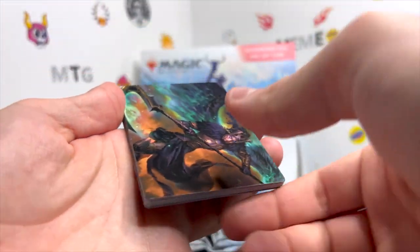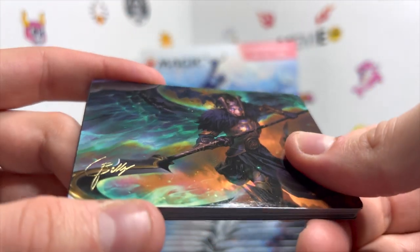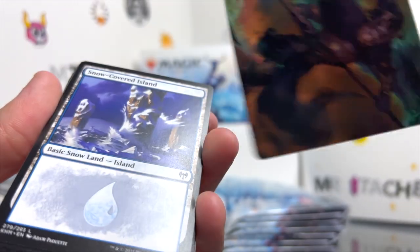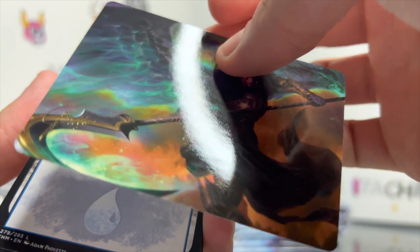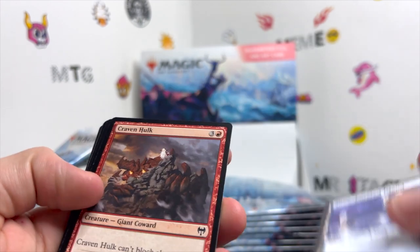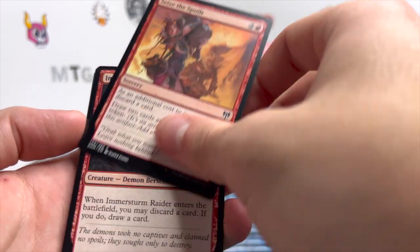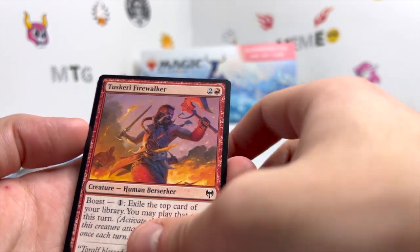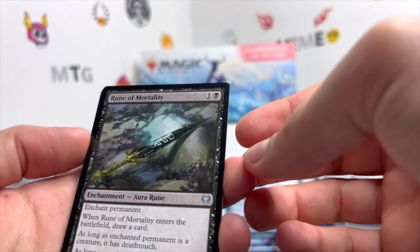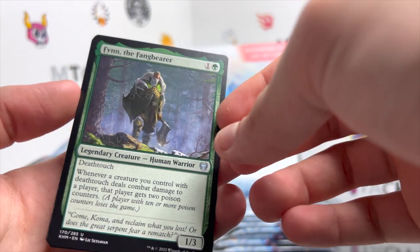We get a gold stamp here from Billy — thank you Billy — with Vengeful Reaper. Thank you indeed. We've got Snow-Covered Island, Craven Hulk, Smashing Success, Seize the Spoils, Immerstrom Raider, Just Scary Firewalker, a Vault Robber, a Ruin of Mortality — don't think I've seen that one yet. Another Finn, non-showcase, always nice to see.